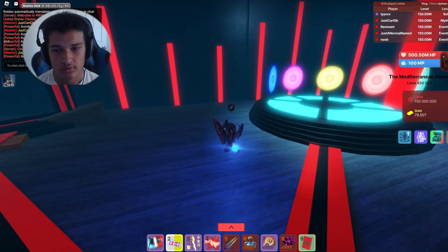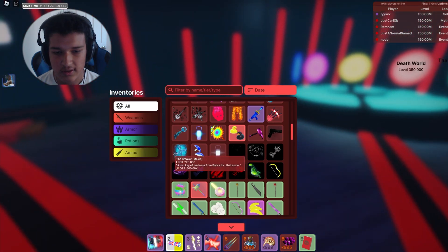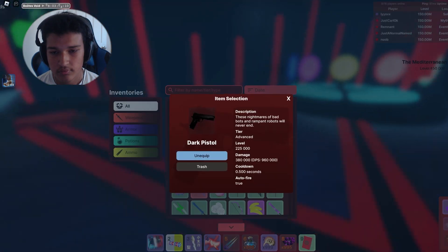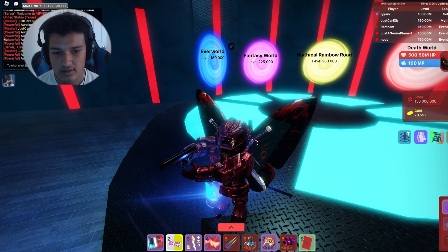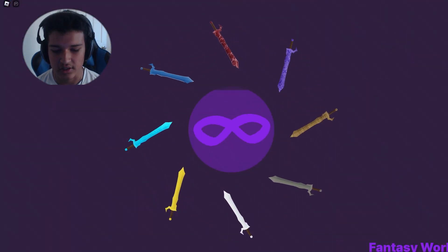Let's go to the next world — Fantasy World. Also have the breaker, just use the dark pistol. These nightmares are bad bots and rampant robots — bad bots and rampant robots will never end. And is this a gun? That's all — that's the entire gimmick. Is this a gun?